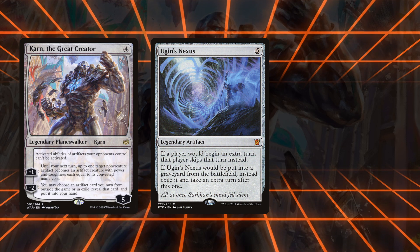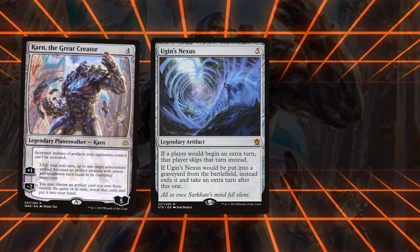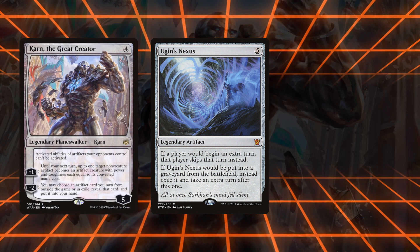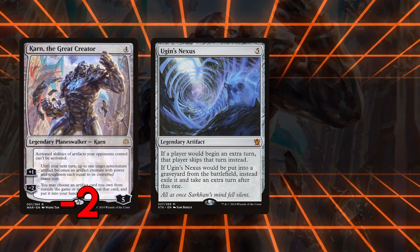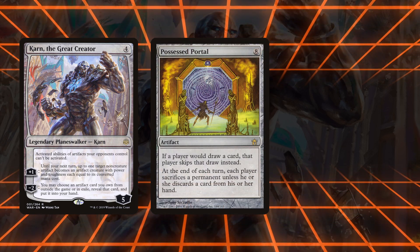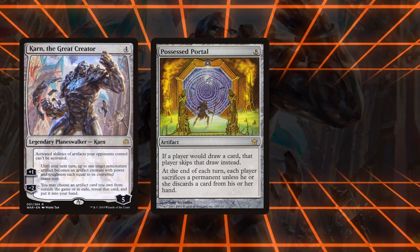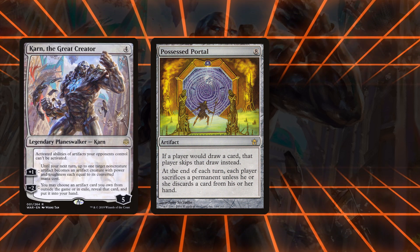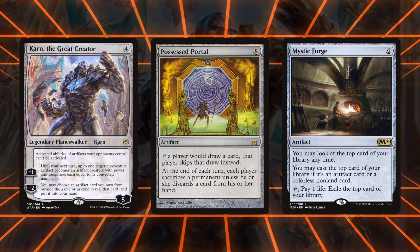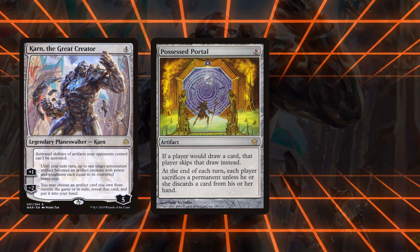Ugin's Nexus is a five-mana artifact that, when sacrificed, lets you take an extra turn. It also exiles itself, meaning Karn can get it back, so you can generate enormous value as long as you have a way to sacrifice it — taking three turns in a row is still really good. Possessed Portal stops players from drawing cards and causes each player to sacrifice a permanent every turn. You can break parity by using Karn to find value-generating artifacts like Mystic Forge and play at least two more permanents each turn, meaning your opponent runs out of permanents while you won't. This is a stax win condition used in prison or combo decks like Dice Factory or Prison Tron.